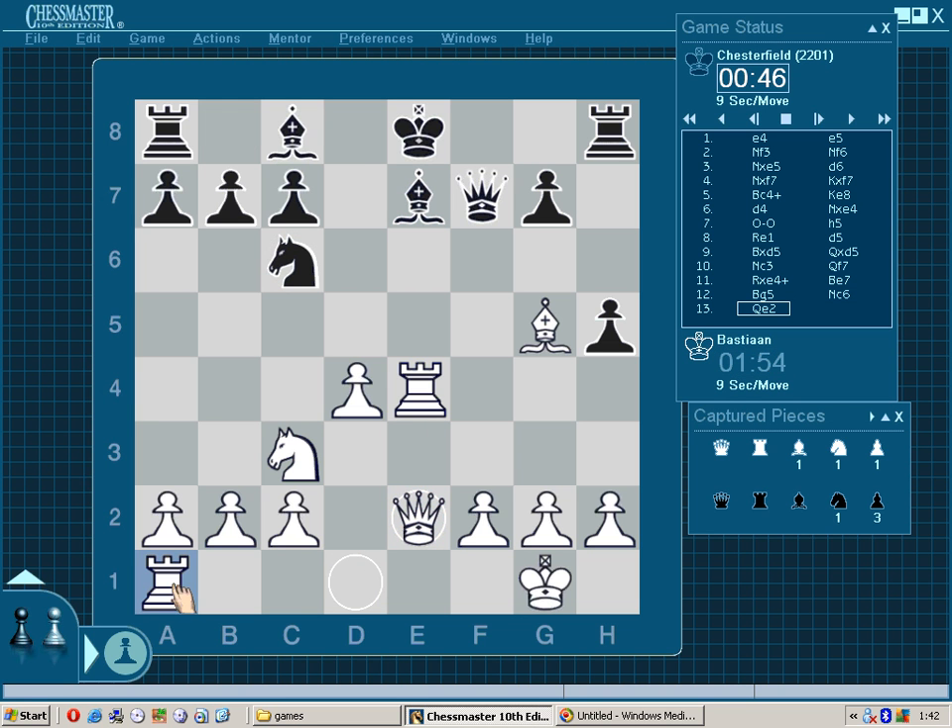Queen to e2 is best because it allows rook to e1. We're seeing king to d8, so the king is getting off of the open file. Now I need to remove a defender.